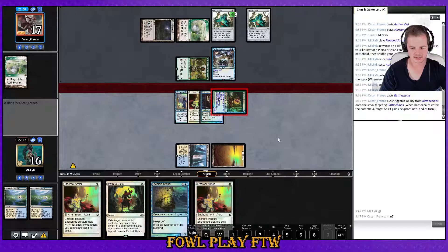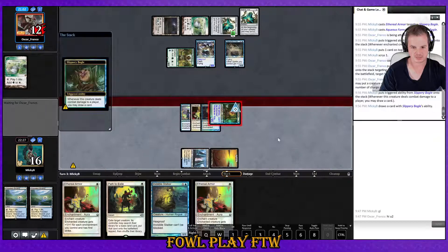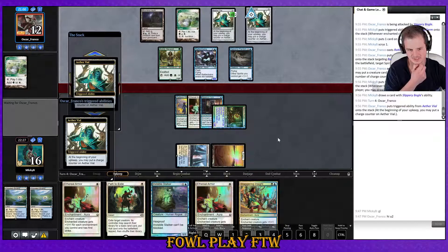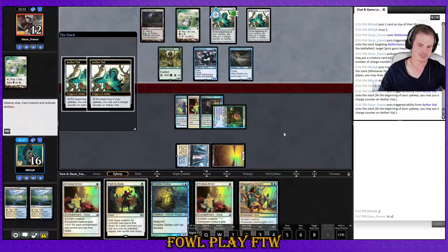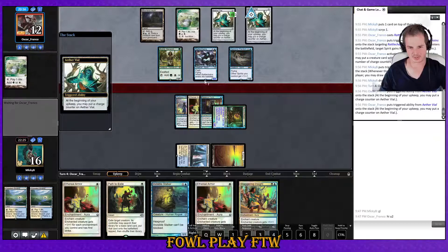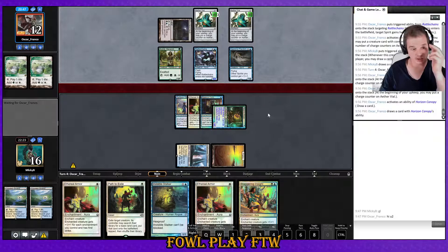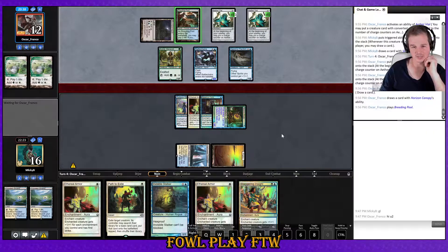Rattlechains in the attack step. Supreme Phantom — well, we have first strike and unblockable so get on through. All right, this is more like the Spirits I know — they have instant-speed every spirit now. Cycling another Horizon Canopy — I guess they've got Vial, could have another land for Hierarch and flash another two-drop. I think we just win.